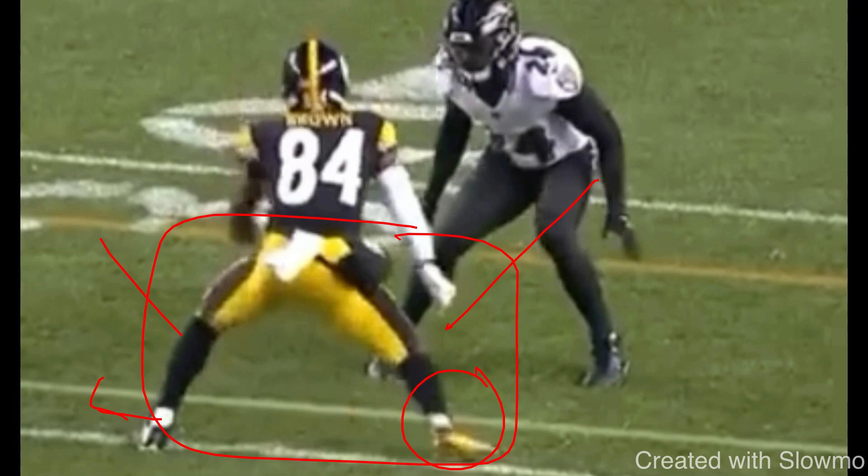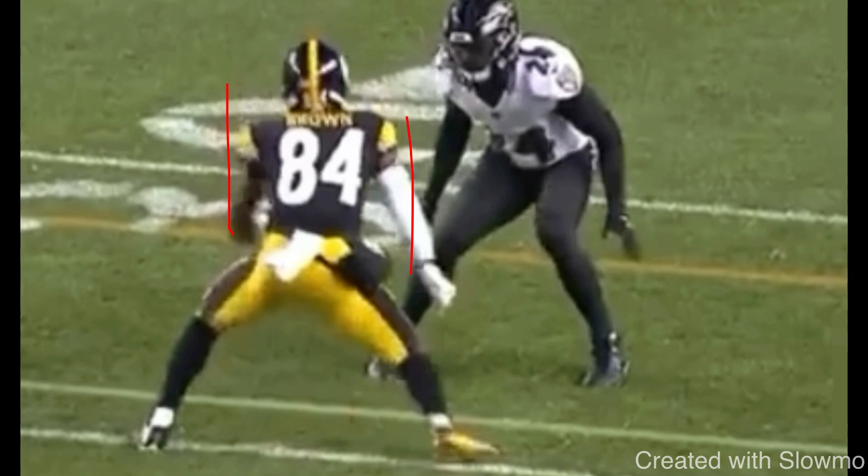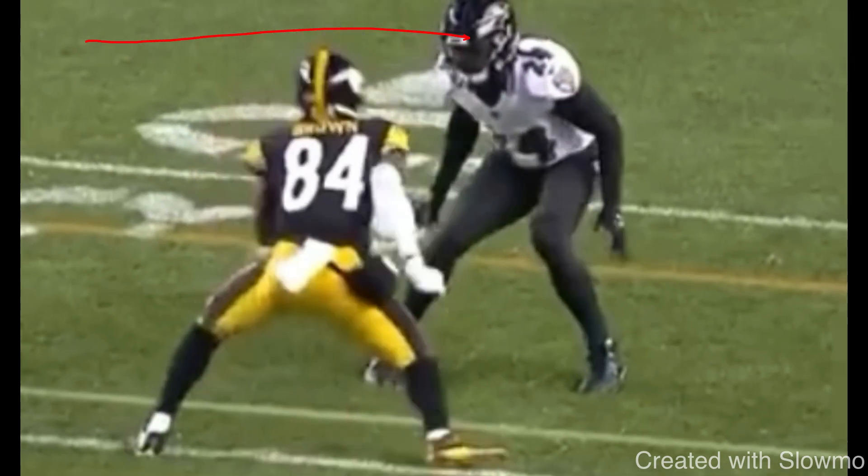Now on this split release, talking about mechanics first: the mistake a lot of guys make is they'll come off the line and pop up — they'll expose their numbers, their chest will raise up, and guess what that DB is going to do? Get hands and jam. Think of it like there's a small door underneath your head and you don't want to pop up and hit it — stay underneath the door in a low, explosive position with a strong base. Front foot goes out, back foot comes up. There's a hesitation element to this that can get the DB to freeze and force him to react, which is why I like it against head-up press.